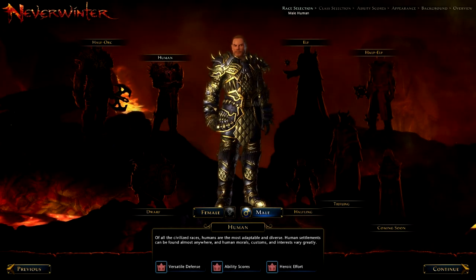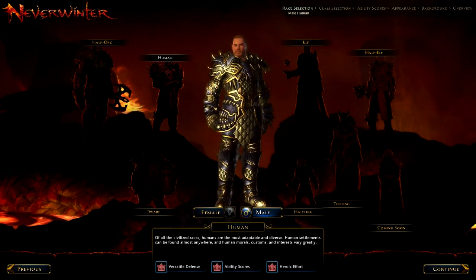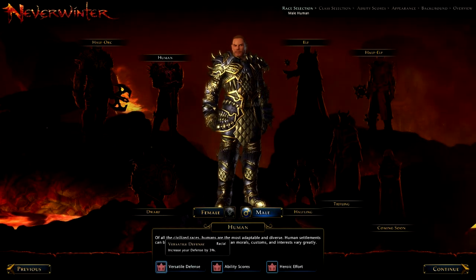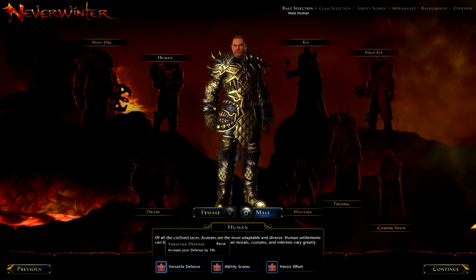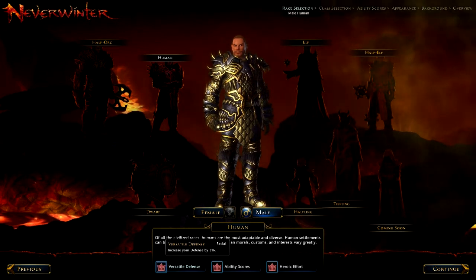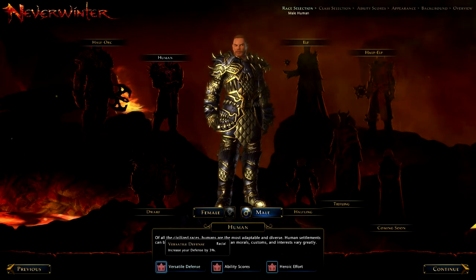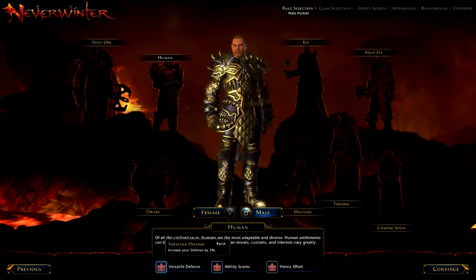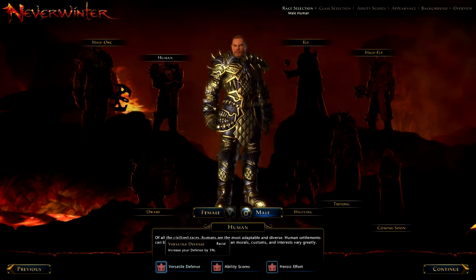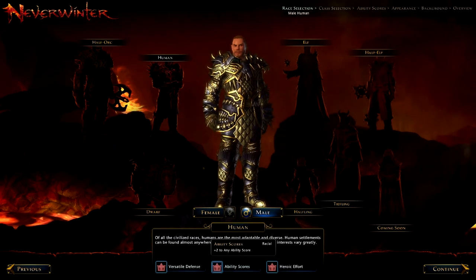We're going to jump straight in with Human. As with all games, Human is a very versatile race — you can use him with a lot of different things. He does have some advantages with certain classes. One of the classes I'd say he's got an advantage with is the Guardian Warrior, who is the tank in the team. The reason for this is he's got Versatile Defence, which gives you a 3% increase to your defence rating — obviously really good if you're going to be absorbing all the damage for the rest of the team.